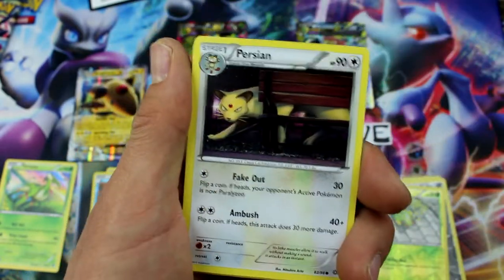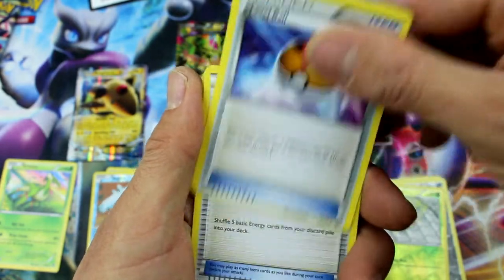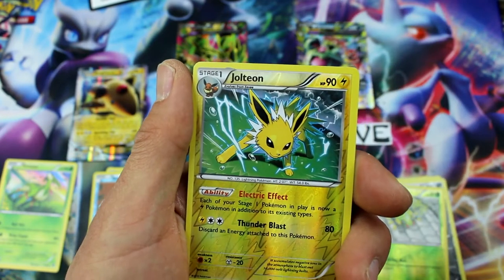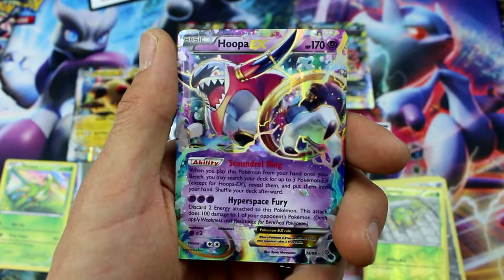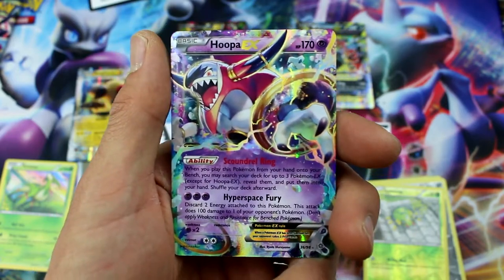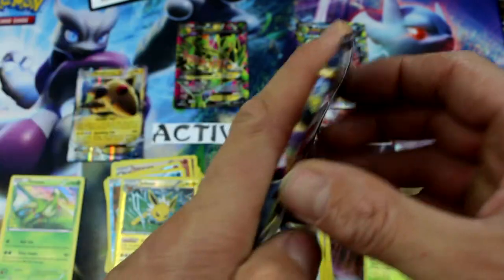Here we go: Porygon, Relicanth, Persian, Eevee, Cottonee, Level Ball, Energy Recycler, Porygon 2, Reverse Holo Jolteon — and Hoopa EX with Scoundrel Ring! High five! Yeah, that's a $7 card right there. That was out of your pack, Ryan — very nice. Awesome. This might be a tie right now — now we have four Ultra Rares. Finally, we got a nice comeback at the end.